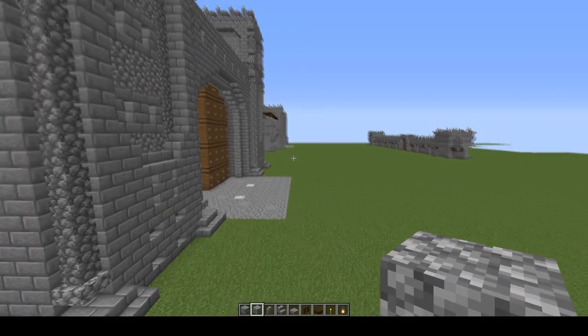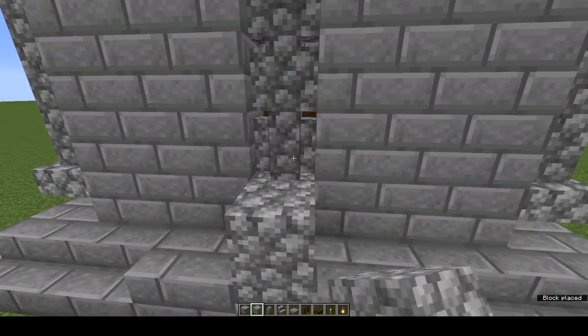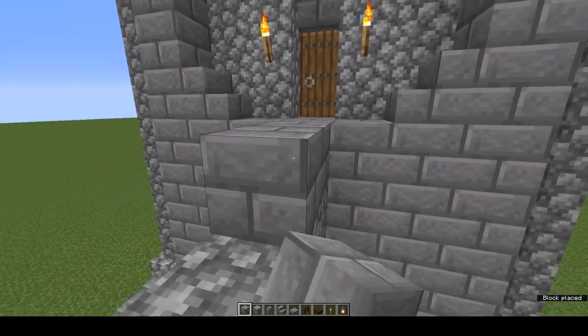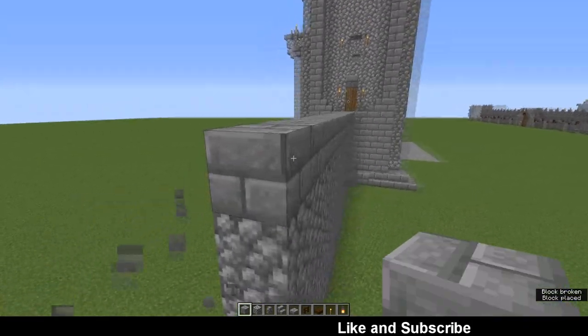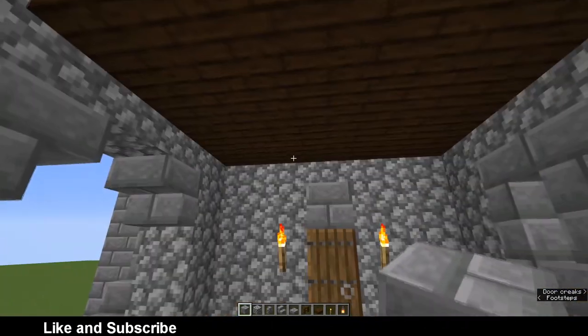It's got the same core as that wall over there — cobblestone, five blocks high. Top off the core with a row of stone brick blocks. That should give you a floor level with the bottommost door of your tower.